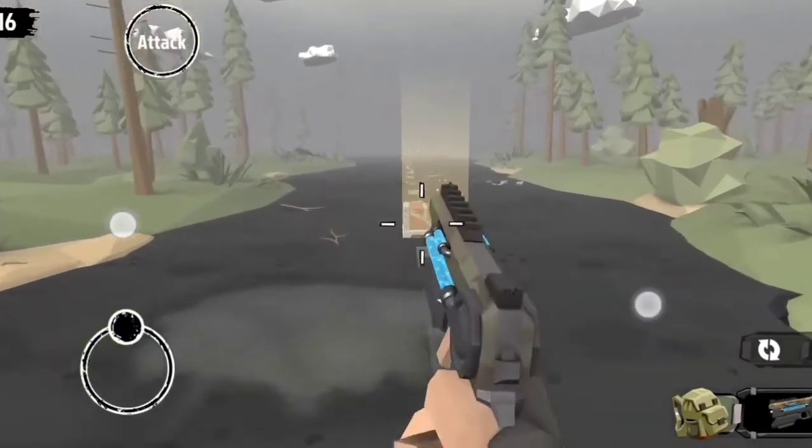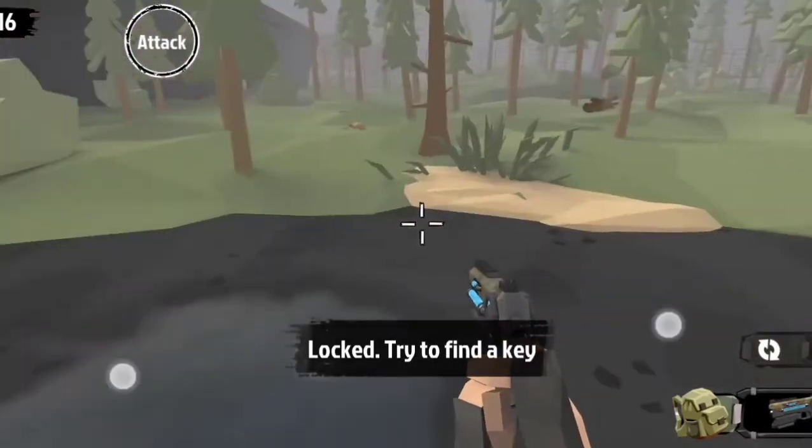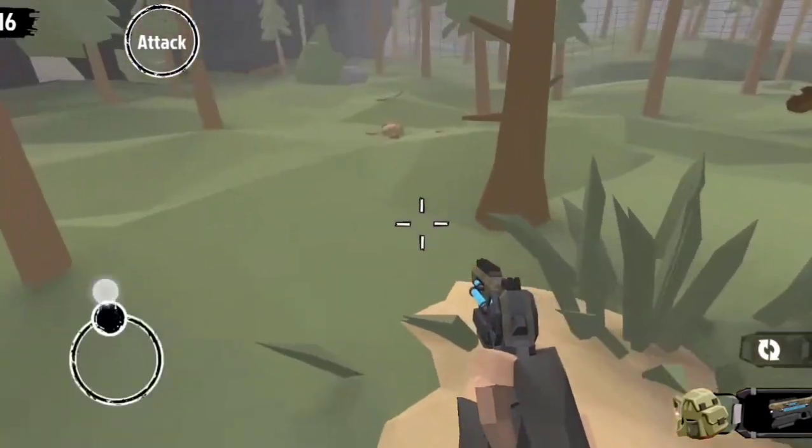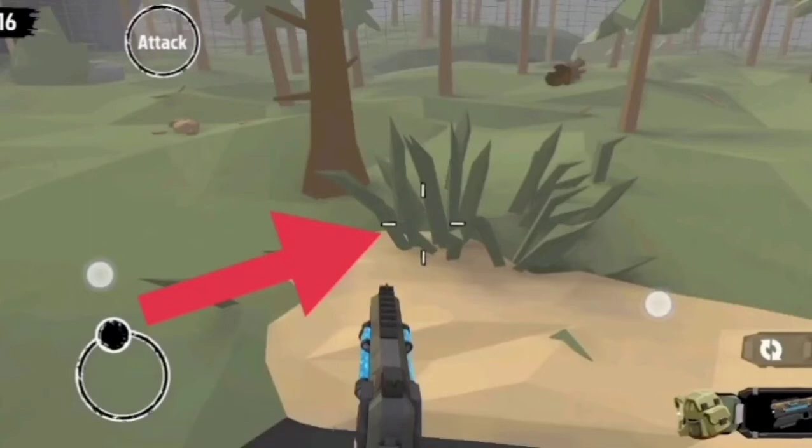In this video I will show you how to open the treasure chest in random encounters. To open the treasure chest you have to find a key. The key can be anywhere, like in the grass.